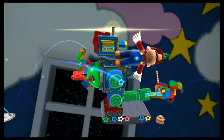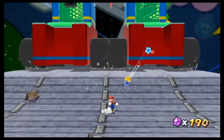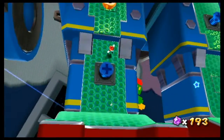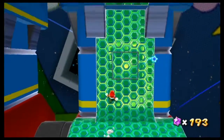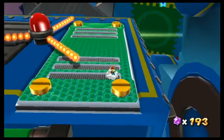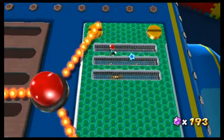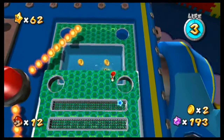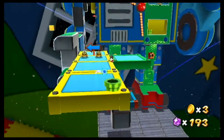Nine minutes later, we actually get into the Mecha Bowser fight. If you're expecting a big fight on a roller coaster like it was in Sunshine, you're gonna be disappointed. On the other hand, Mecha Bowser plays a lot more like a Shadow of the Colossus level — the objective is to attack Bowser's weak points for massive damage, causing structural damage along the way and helping you get up to where the weak point is. It reminds me a lot of Shadow of the Colossus — that is a very good game.